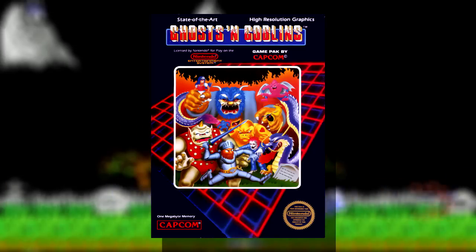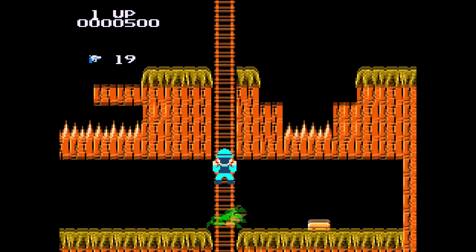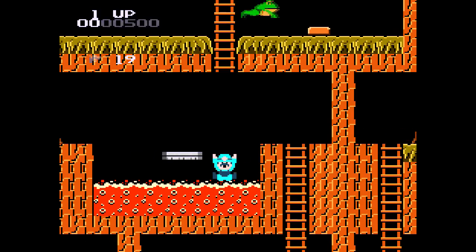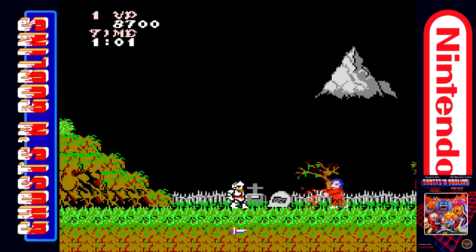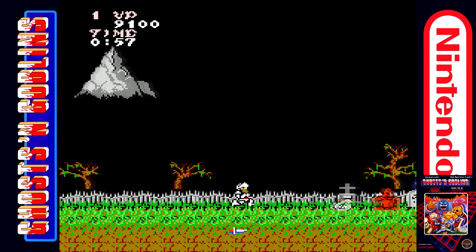The Nintendo version wasn't even developed by Capcom at all — it was developed by Micronics, the same company that brought us AAA titles such as Athena and Super Pitfall, a title I would step over my own mother to possess. Then I will hug some snakes. Yes, I will hug and kiss some poisonous snakes! Now that's sarcasm. With an all-star resume like that, it should come as no surprise that this port has some issues with it.